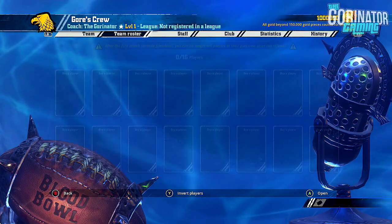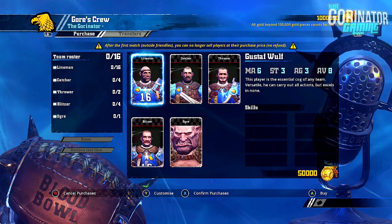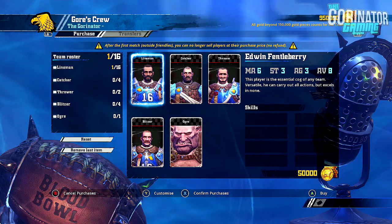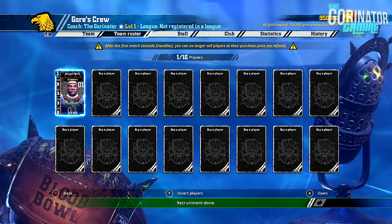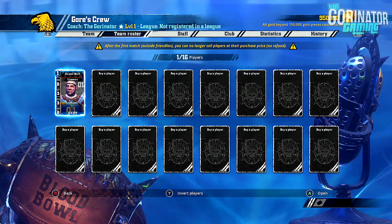Select your team, then you'll be on the team page. Press RB once to go across to the team roster page, and just press A on any blank space to take you to the buying page. Then just buy a player — I picked Lyman because they're the cheapest — and it will take you back to the team roster page once you've confirmed your purchase.